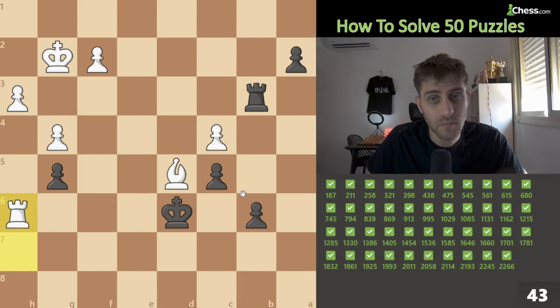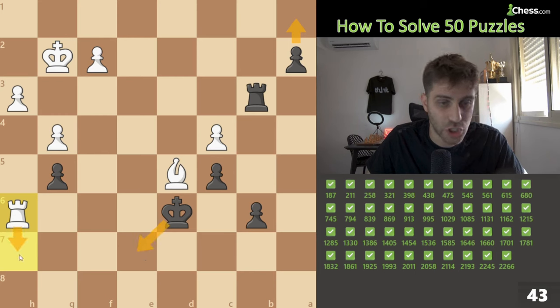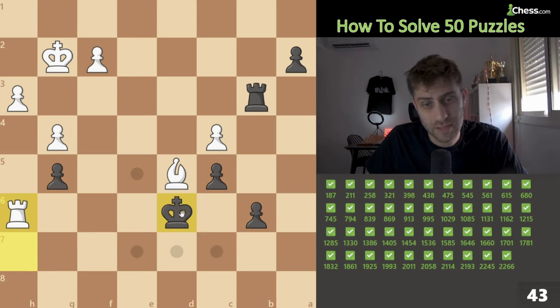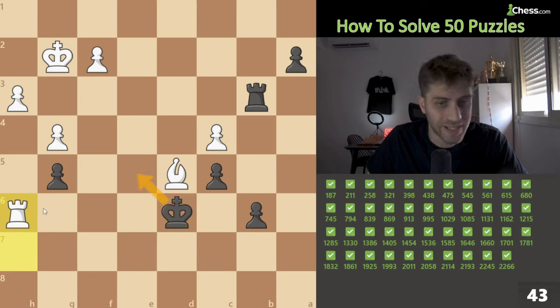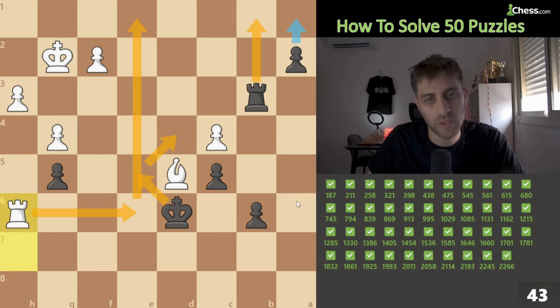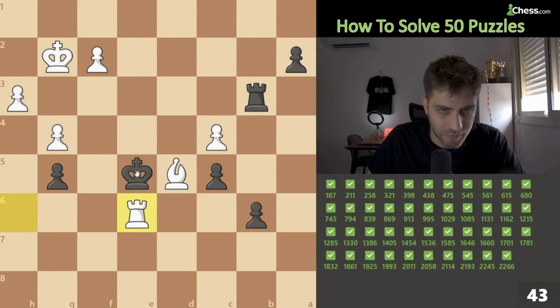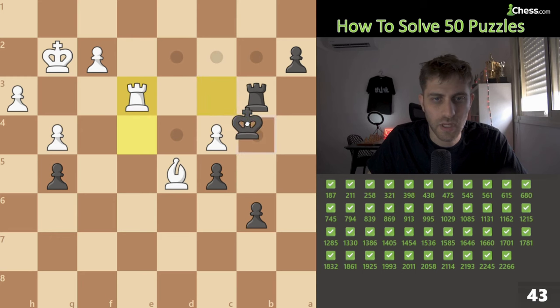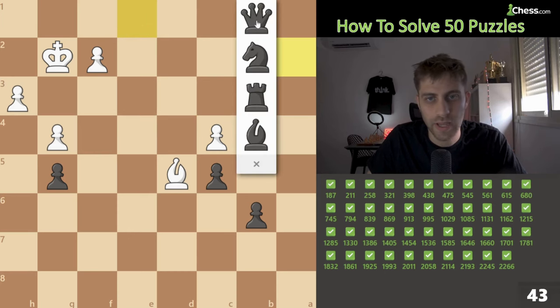Rook h6 check — how can we avoid checks and promote a queen? King e7 leads to rook h7 check and rook a7 — bad option. The only move: king e5, rook e6, king d4. After rook e1 we play rook b1 and next move promote a queen. King e5, king d4, king c3 probably, king b4, rook b1 and promoting a queen.